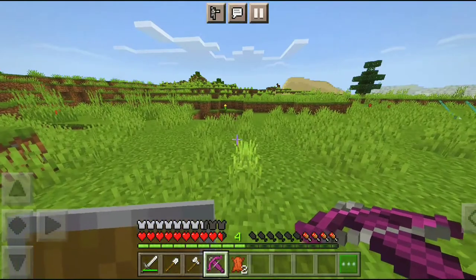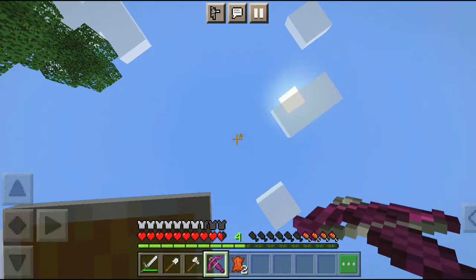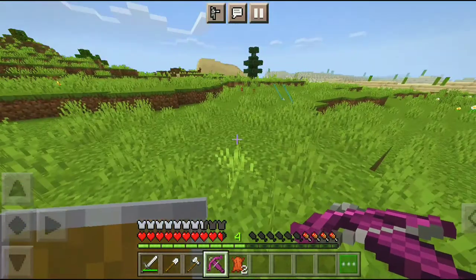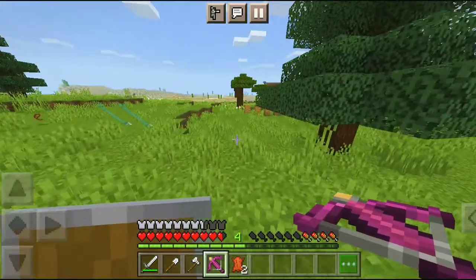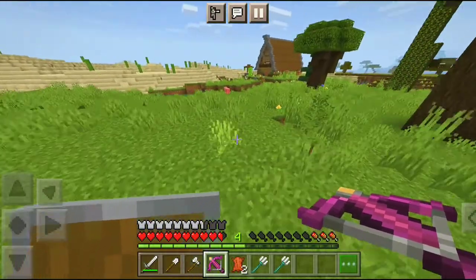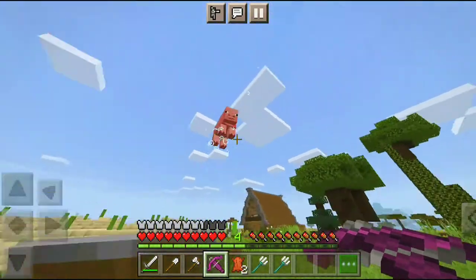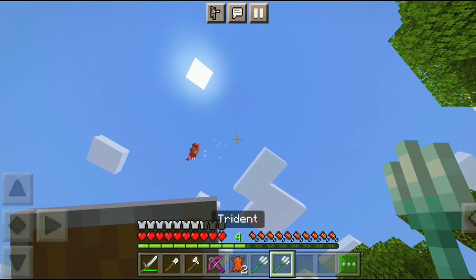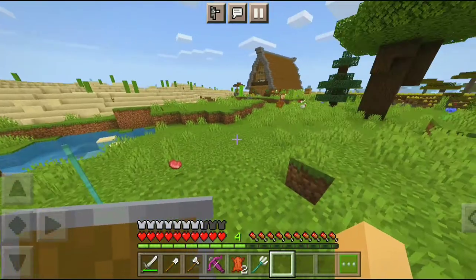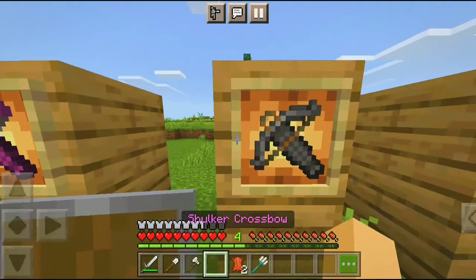Okay, this bow should be added in Minecraft actually — this bow is so powerful, it can make things fly. Can we fly? I can't fly in this thing. Let's try with a pig. Okay the pig is flying! Let's shoot the titan. This Shulker Crossbow should be added in Minecraft because it's very OP — we can use it to fly!